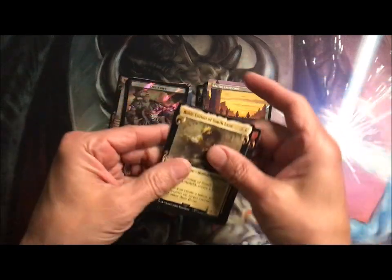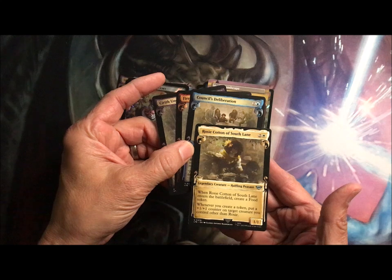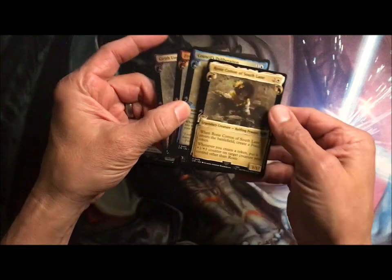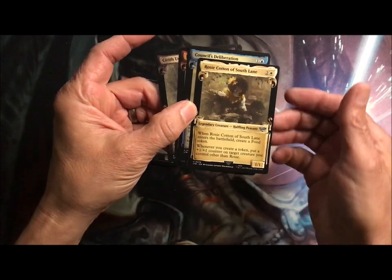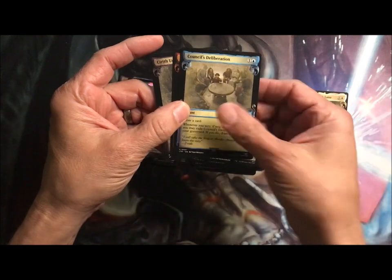Anywho, Rosie — Legendary Halfling Peasant — creates a food token, of course, she's a frickin' halfling. Whenever you create a token, put a plus one, plus one counter on a creature you control other than Rosie.